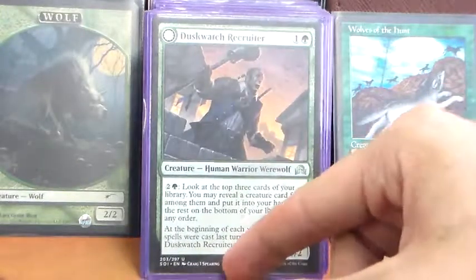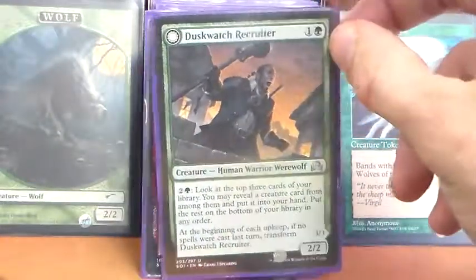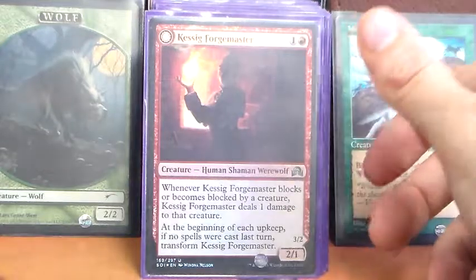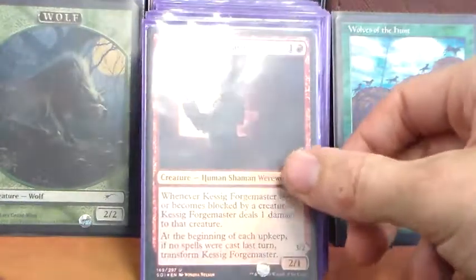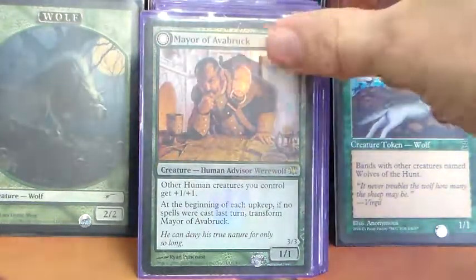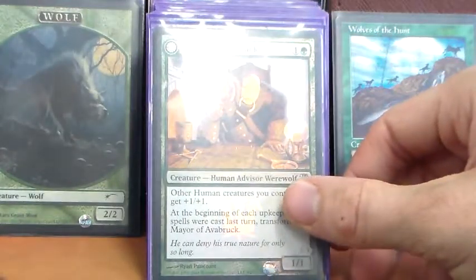Duskwatch Recruiter is a new include from Shadows Over Innistrad — a 2/2 for two. We can pay 2G, look at the top three cards of our library, reveal a creature, put it into our hand, and put the rest at the bottom. It transforms into a 3/3 that makes our creatures cost one less to cast. Kessig Forgemaster is a 2/1 for 1R — whenever it blocks or becomes blocked by a creature it deals one damage to that creature, and it transforms into a 3/2 that deals two damage instead. Maire of Avabruck pumps other humans plus 1/plus 1 and is a 1/1 for 1G; it transforms into a 3/3 that pumps other wolves and werewolves plus 1/plus 1 and makes a 2/2 wolf token every end step.